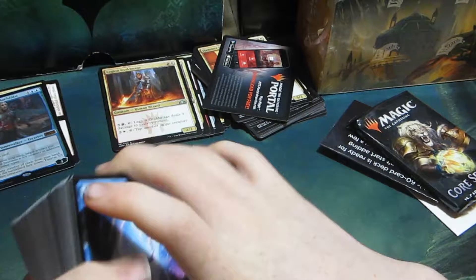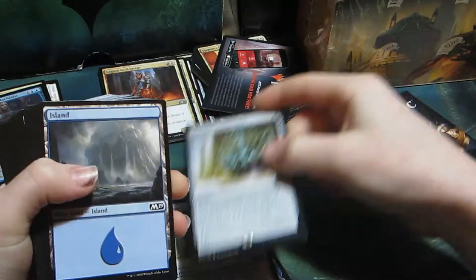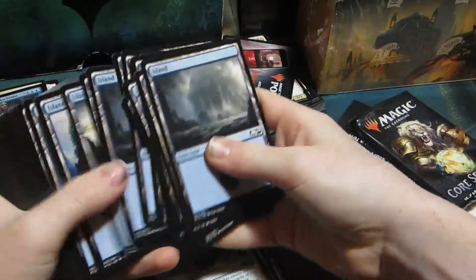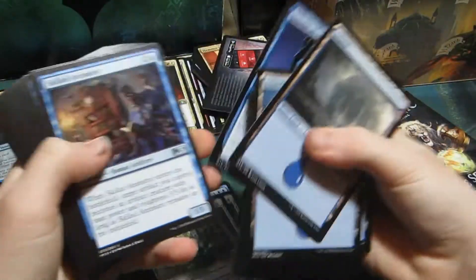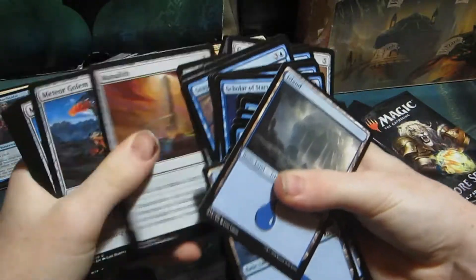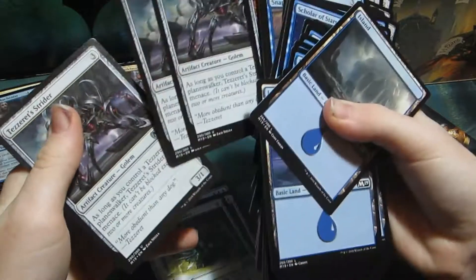So we have One with the Machine, Riddle Master Sphinx, Tezzeret's Gatekeeper - another Tezzeret's Gatekeeper - Exclusion Mage, Skilled Animator, Meteor Golem - not Goblin - and we have Tezzeret's Strider, three copies of that.